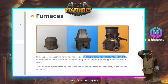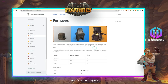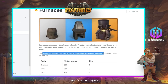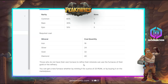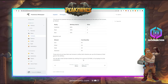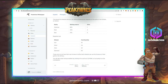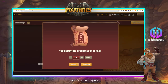Furnaces are necessary to refine raw materials. To obtain one refined mineral, you need 100 units of a raw mineral plus a quantity of coal depending on the mineral type. The refining process takes 8 hours. The number of minerals you can refine simultaneously depends on the rarity of the furnace. If you don't have your own furnace, you can use your guild's furnace. A personal furnace costs 20 Peak tokens, with a maximum of 10 furnaces.